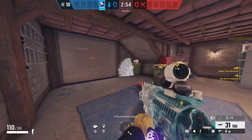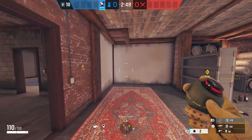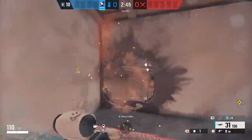Our first Kiba barrier is going to get placed over the drone hole, so that no Flores drones or Twitch drones can get through easily, and then our impact grenade is going to go on the wall here to make our rotate.